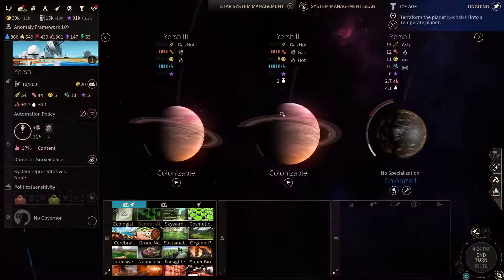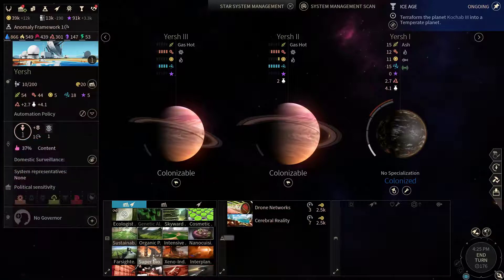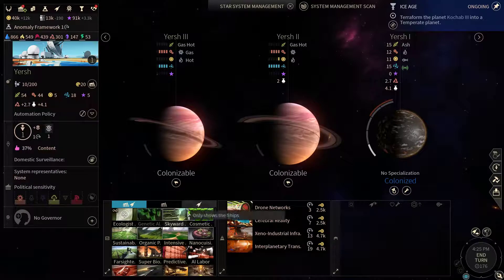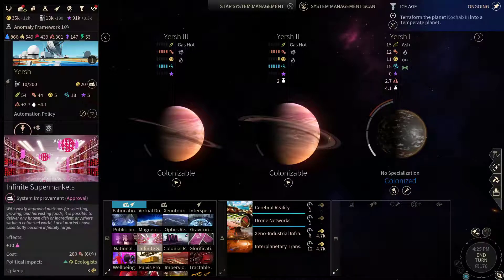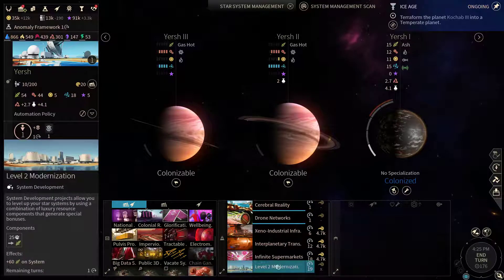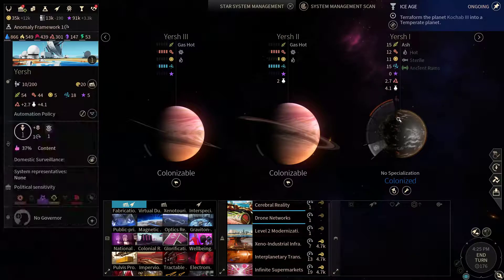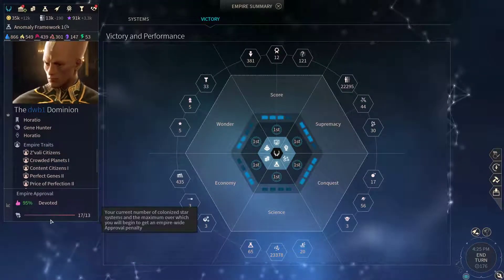Here has been colonized so we can start upgrading. Drill new networks, cerebral reality, then xeno industrial infrastructure, interplanetary transport network. We can buy out these two first upgrades, and after this let's pick the infinite supermarkets. Level 2 modernization as well - we can actually start with that. We need to be careful because the approval is quite low, at least due to the fact that we are over-colonizing.